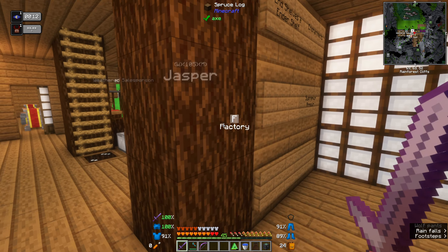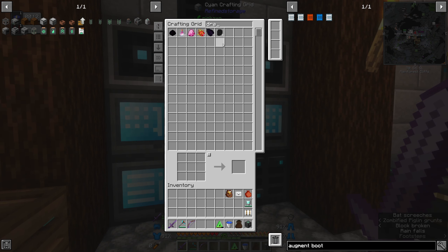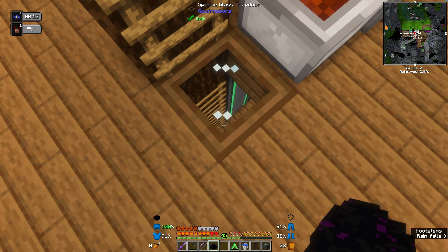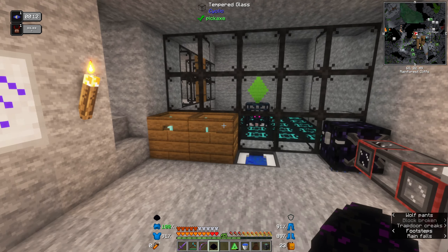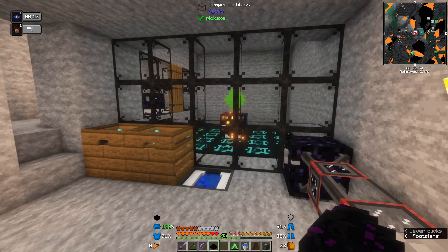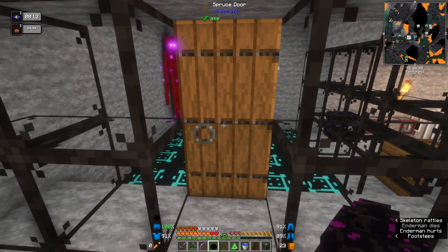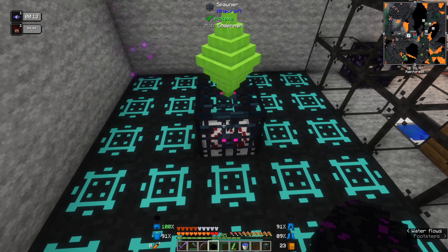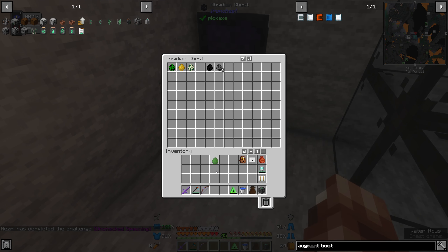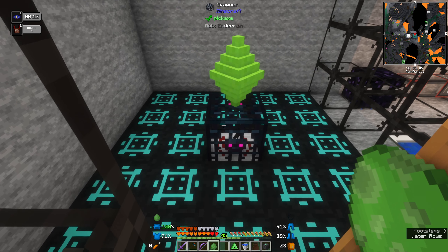I'm going to take the dragon egg we got — it literally has only one use which is for Apotheosis — and take it to the mob spawner. I left it on. Let's right-click — there we go. Now that should let us spawn slimes because the dragon egg removes all spawn conditions. Let's give this a go.